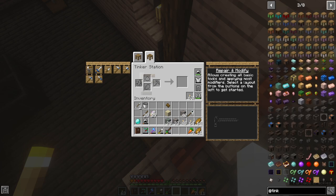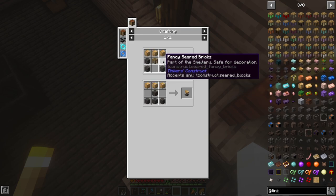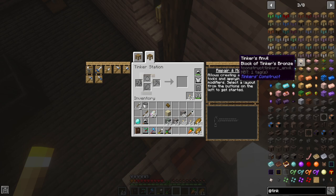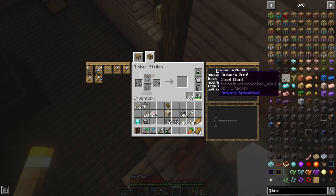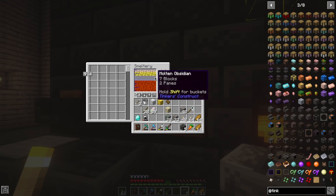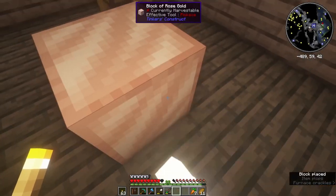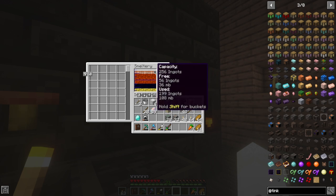Maybe I need to make one of those anvils - yeah, this seems right. So I need seared bricks or seared something, and then on top: manulin, queen slime, pig iron, rose gold, slime steel, netherite, hepatizon, netherite steel block. We can do rose gold - it's already making rose gold. We're going to need some more copper though - we need three blocks of it and so far we've got enough for two.